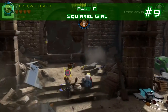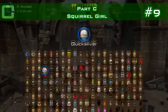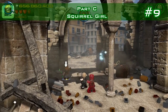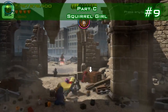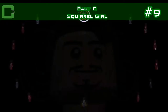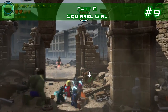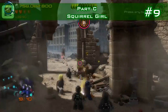Minikit number 9: there are three dig sites for Squirrel Girl. This was the first box - you destroy the boxes. Here's the second dig site in the second part of the fighting, and then you destroy the box in the third part. There's one dig site per fighting part. You dig up that box and destroy it with Squirrel Girl. Here's the last one and you get the minikit.